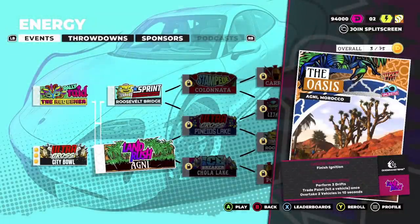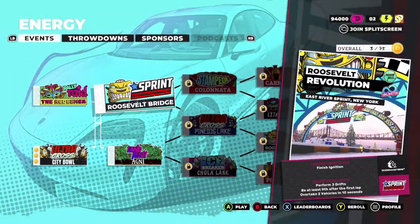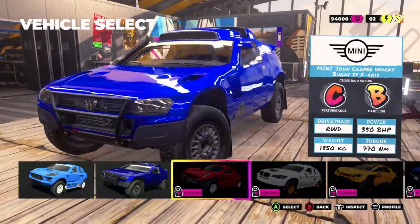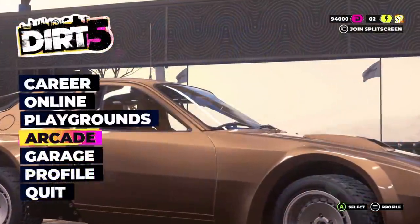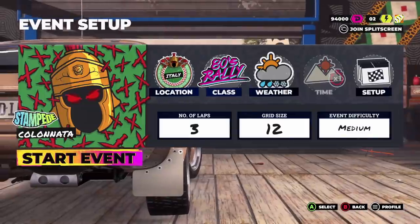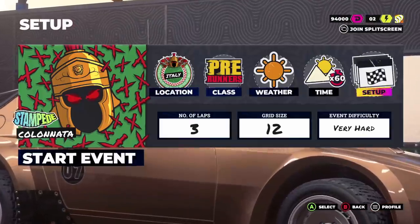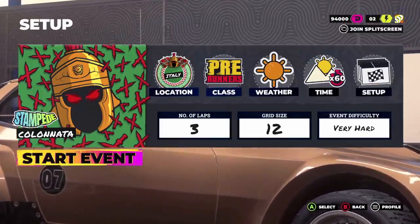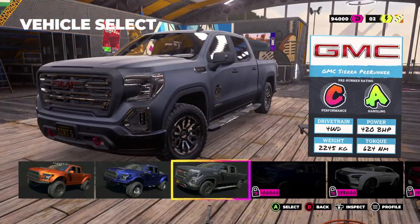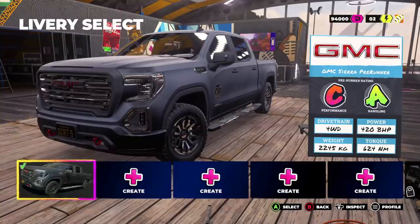Just unlocked Sprint Light, Super Lights, and Hidden Rally categories. I want to use one of my new trucks — going back into Arcade for Italy Stampede on Very Hard difficulty. Picking the GMC Sierra Pre-Runner: A-class performance, handling, 420 brake horsepower, all-wheel drive or four-wheel drive. So many options in here!